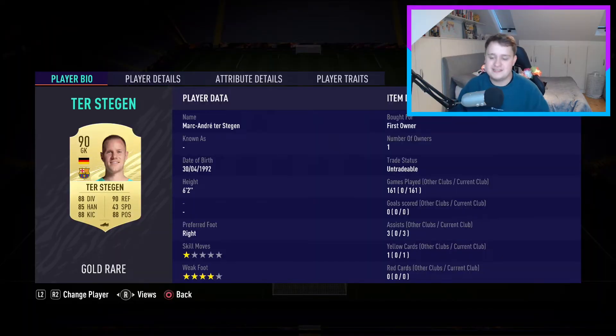Starting in goal with Marc-André ter Stegen — a very solid keeper. I got him in a two-player pack very early in the game. He's untradable and first owner, so he should be my keeper for a very long time unless I get an upgrade in an untradable pack. I've found him to be the best of all the keepers I've used — one of the highest rated goalkeepers in the game. Played 161 games with him already, and his kicking and distribution are really good and very OP, especially when spraying it onto the wings.